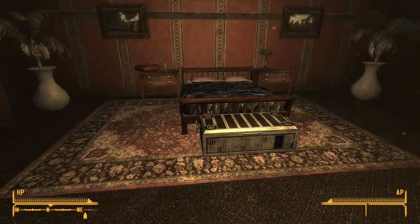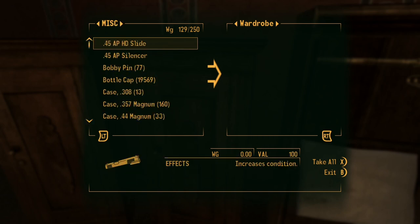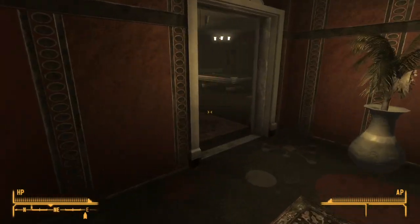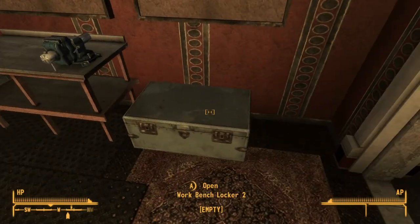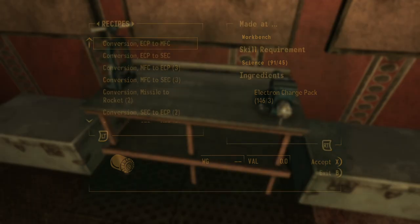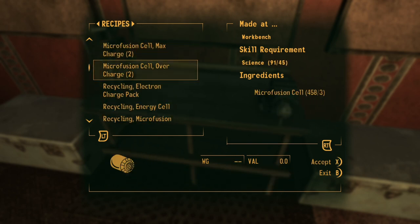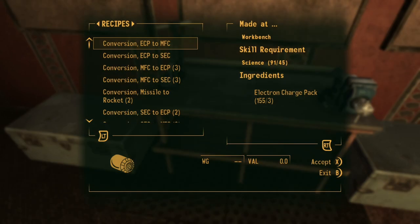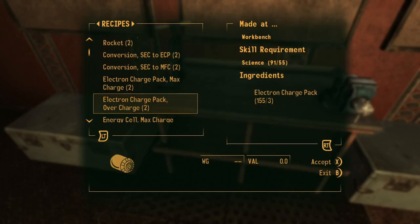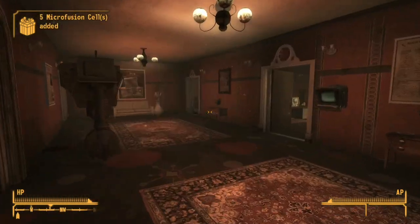I don't need 8 items in there anymore. I kind of want to keep all my storage items in one area. I think there's a repair station in here somewhere - workbench locker. Can I salvage any of these? Recycling - recycle all I can. That works. So I'm down on weight a little bit.